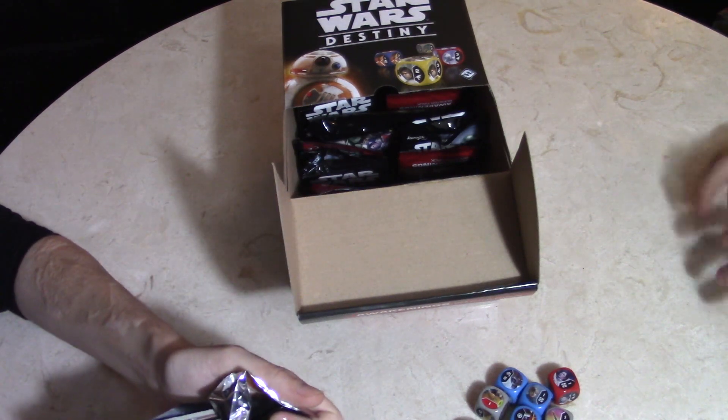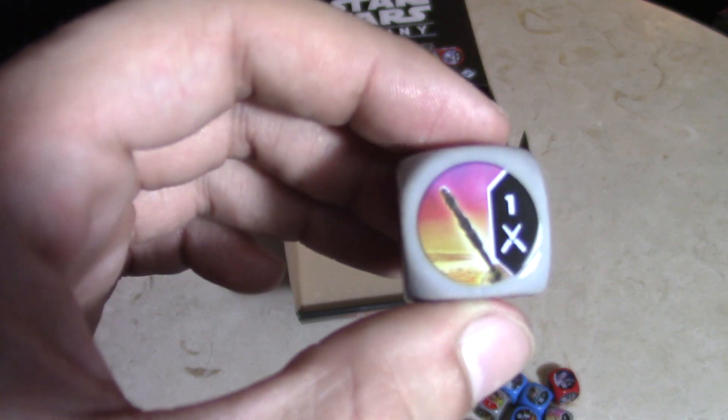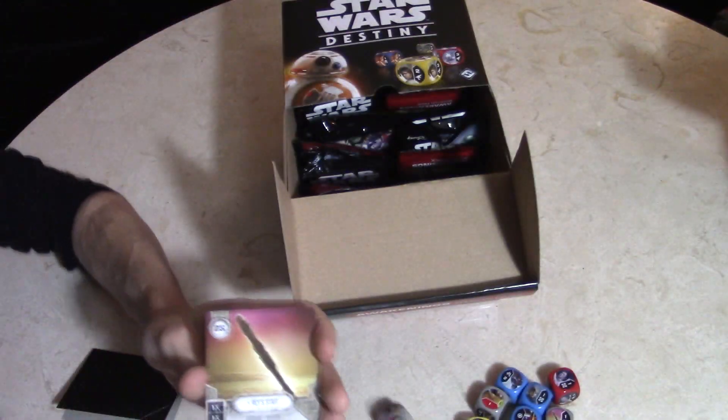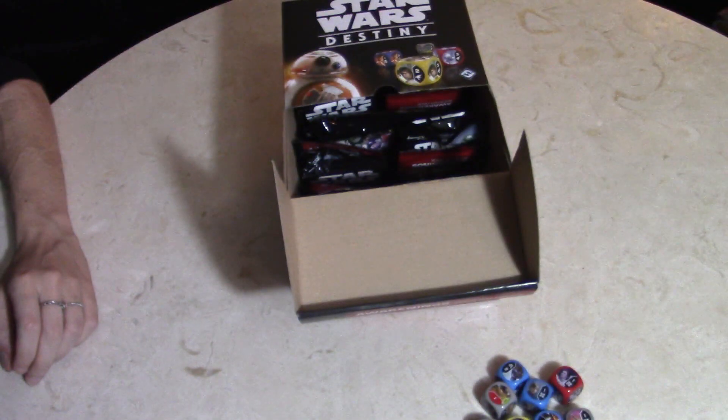We got a grey die which means it's another Ray's Staff again — we're going to have so many Ray's Staffs. We literally pulled three of these in a box of ten packs, which kind of sucks. You can only have two copies of anything in your deck so once you pull a third copy it's not good. Spaceport, Firepower, and Occupation.